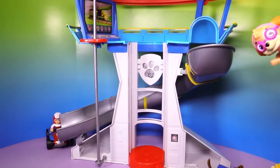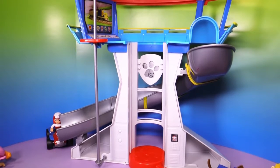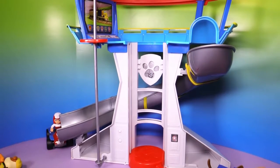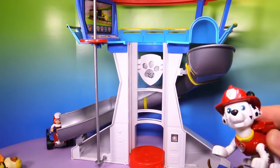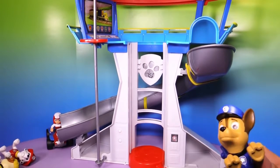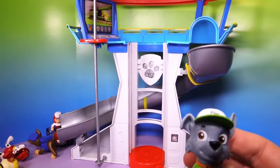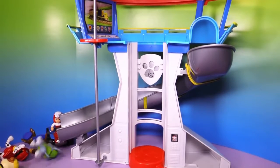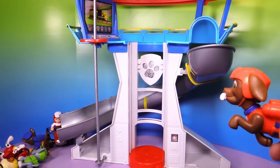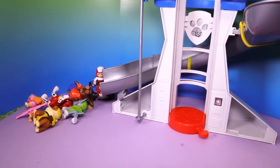Now let's see if we can have them go down the slide. Skye, you ready to go down the slide? She did a good job. And now Rubble on the double — down he goes. Then we've got Marshall — there he goes. They're piling up down there! Next, Chase is on the case — down he goes. And Rocky, look at him fly down the slide. And finally, Zuma. They've all piled up at the end, but that's okay — that's still lots of fun.